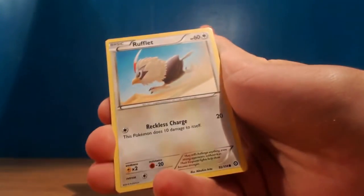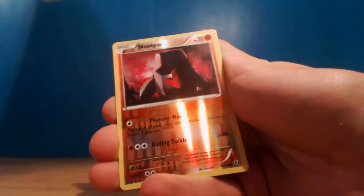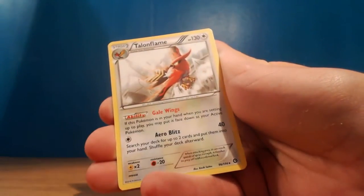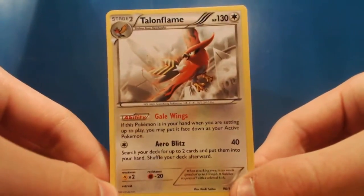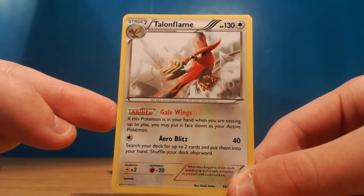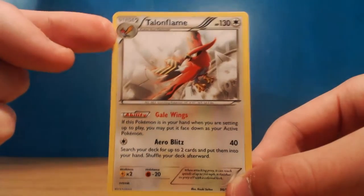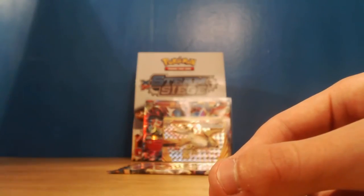We've got Chimchar, Rufflet, Shellos, Clauncher, Meowth, Monferno, Ninja Boy, Klang. We've got a reverse Nosepass. And - oh hello, nice to see you - we've got Talonflame! This Gale Wings ability I've seen other people talk about - it's really really good. If you pull this in your opening hand, you can place this as your active Pokemon and get a Stage 2 evolution straight off the bat. That's a pretty awesome ability.